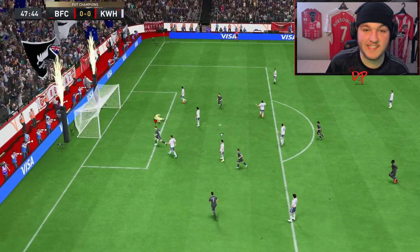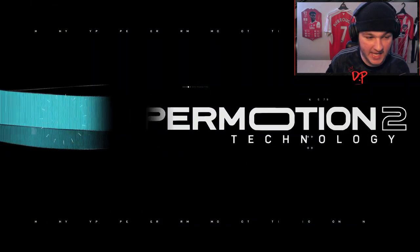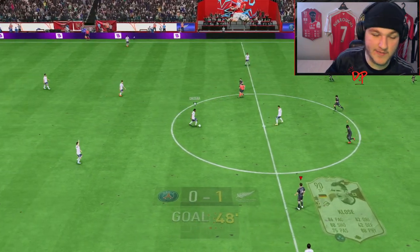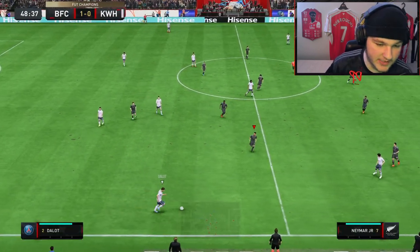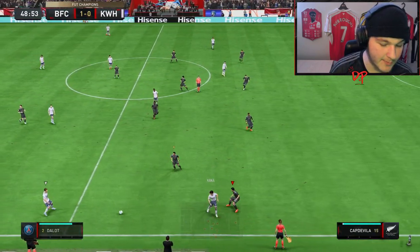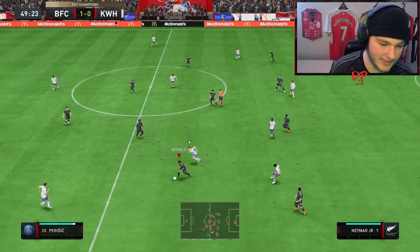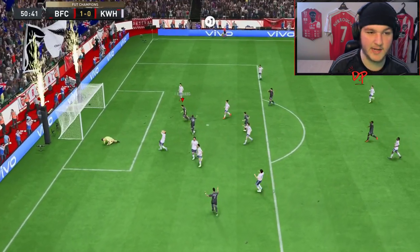That is absolutely sensational — there we are, that's the chance we wanted to take. Amazing dribbling, amazing ball control. We used the R1 dribbling to close-ball-control type dribbling — tap it, reposition yourself — and we did exactly that, absolutely did the defender on his four-star weak foot. You're always going to score from there when you are Miroslav Klose.